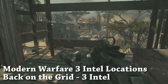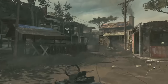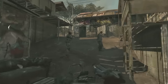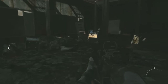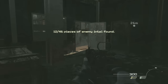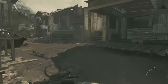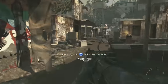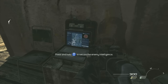There are three Intel on the level Back on the Grid. The first Intel is a little bit further into the level. After covering Price and Soap from that little sniper tower, just jump down, run straight forward, and it's in this building at the end of the street — the building that they ran into to try to find the HVT. Run forward, keep killing all the enemies, and in one of these shacks on the left of the street is the second Intel.